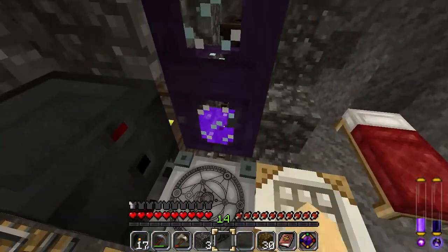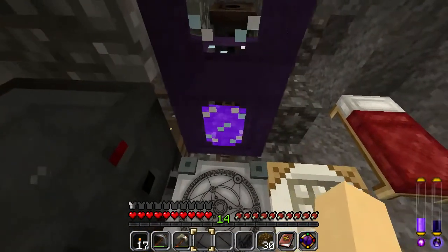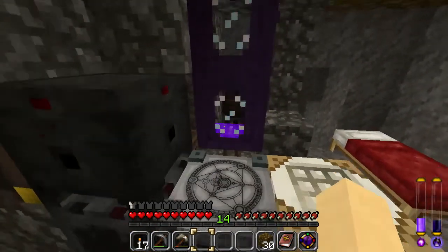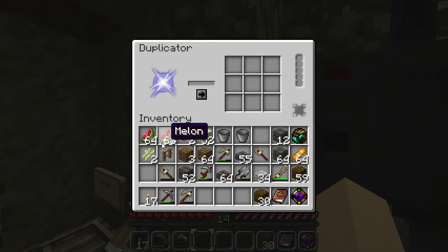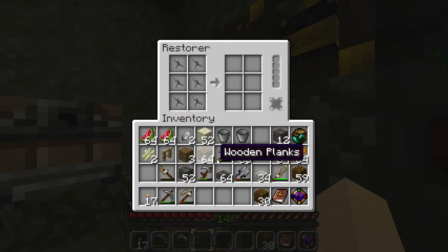Basically you get Life Force that you can extract from items such as rocks. And you can use this Life Force for things such as duplicating and restoration.